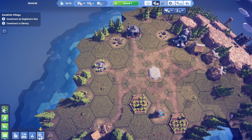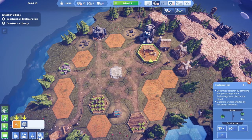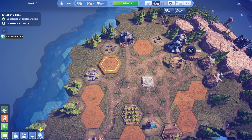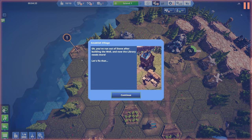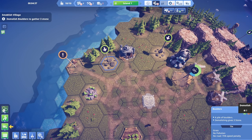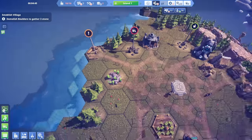We need an explorer's hut and a library. Let's get a road going like that, then put the library right here and another building next to it. We've run out of stone after building the well - the library needs more. We'll use the demolish tool to break up some boulders into usable stone. Select the demolish tool and click on the boulders - demolishing is hard work so you'll have to wait.